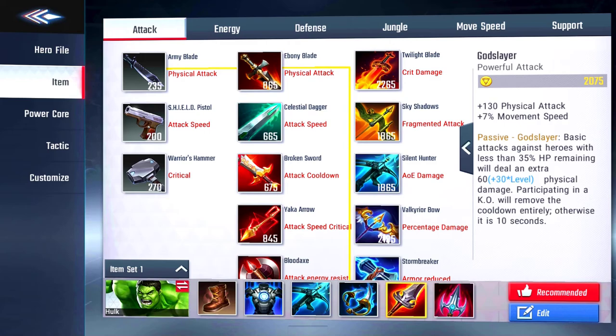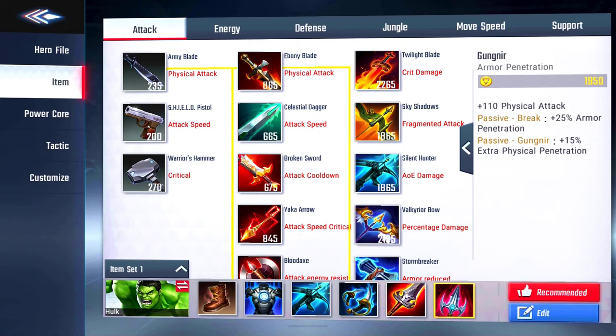Our last and final item is the Gunner — 110 physical attack, plus 20, plus 25 armor penetration. Passive: plus 15 extra physical penetration. This kind of solidifies and ties everything together — more physical attack, getting rid of enemy armor, penetrating through defenses, and taking down opponents as quickly as possible. Try to get enemies very low in HP so your other heroes can finish the job, or of course letting yourself do the work.